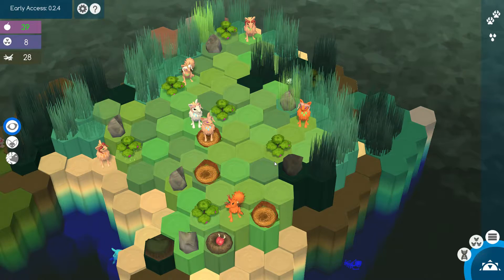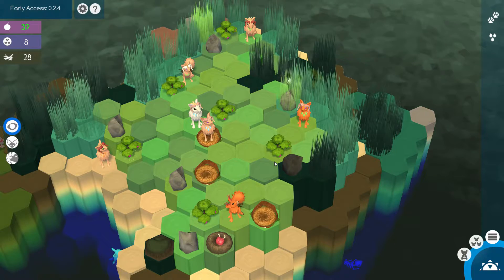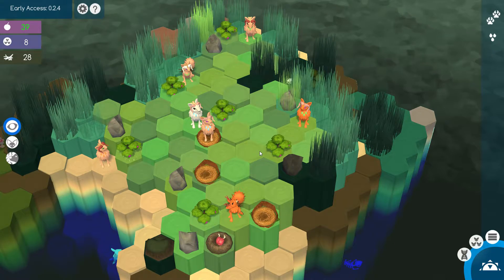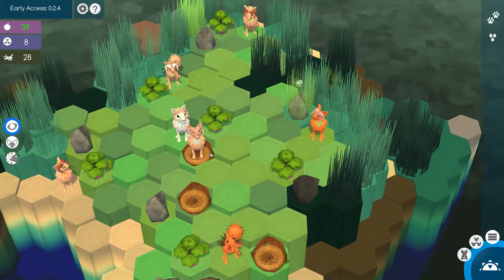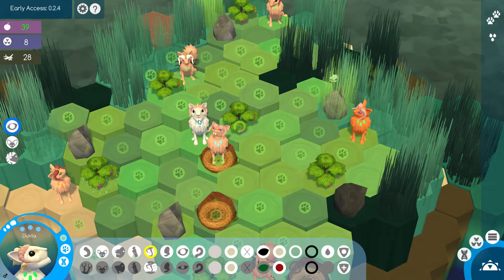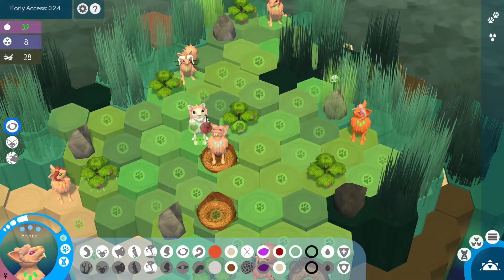Hello everyone, my name is Nathan and today it's time for another episode of Niche. Today's episode I want to fast forward a little bit, otherwise we're gonna basically do the same thing as in the previous episode. What is my goal exactly? I can explain you. Here we have Dukta and Aname, which we are going to breed together.